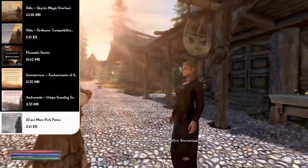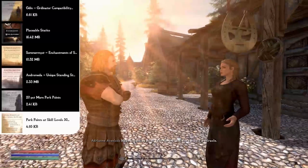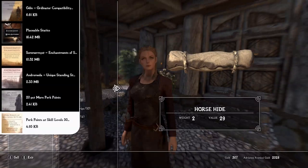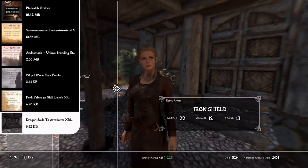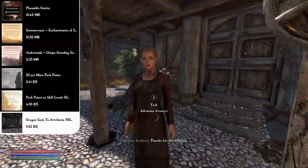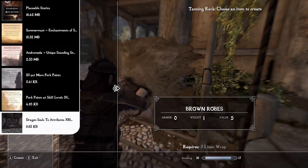For perk points, we have the 20% More Perk Points mod — giving an extra perk point every 5 levels — and the Perk Points at Skill Levels 50, 75, and 100, which adds a message and new perk point whenever you hit those milestones in any skill. Finally, the Dragon Souls to Attributes mod lets you convert 1, 5, 10, or 20 dragon souls into perk points or attribute points, so those unused souls don't go to waste.